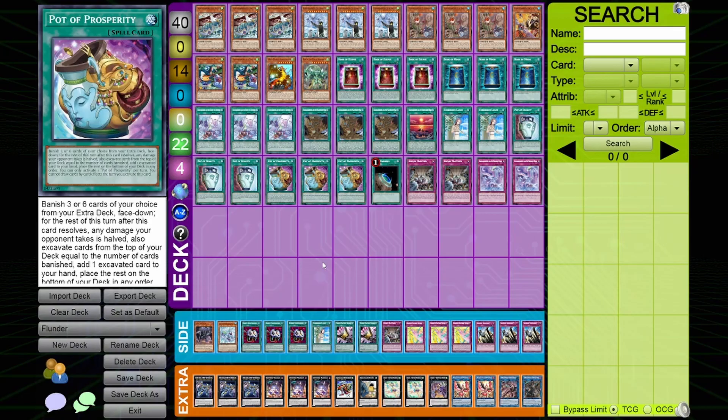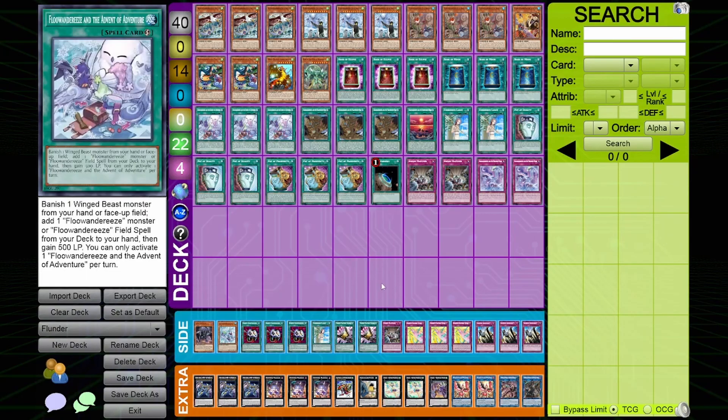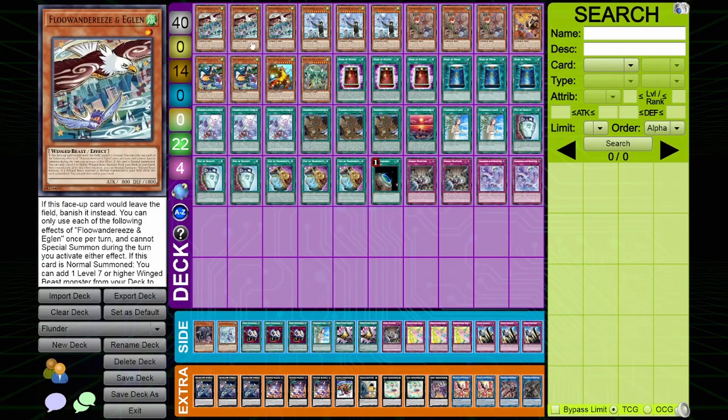Also, if people are going the Iblee line, this deck doesn't care — you're essentially just getting free tribute fodder on your side of the field. They'll give you Iblee if they don't know what you're playing, and then you just summon Eaglen and it's already a threat to double tribute. Something to keep in mind — I think it's really cool.